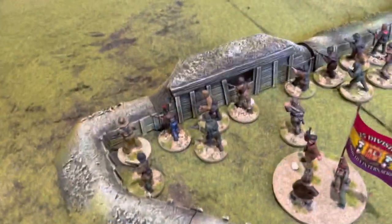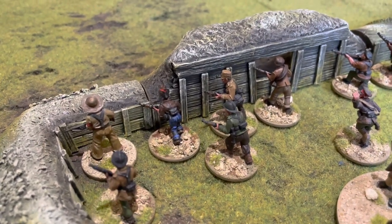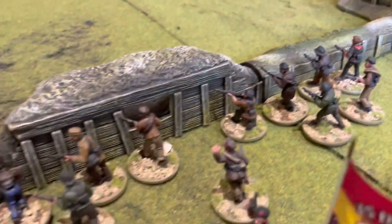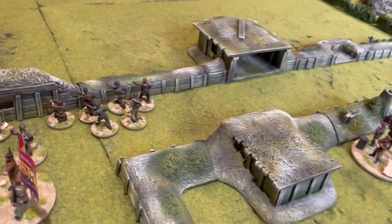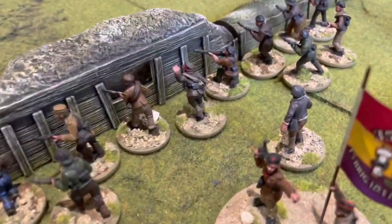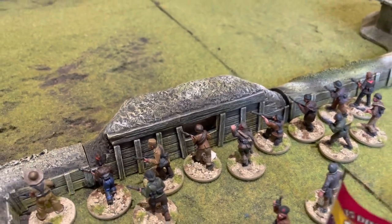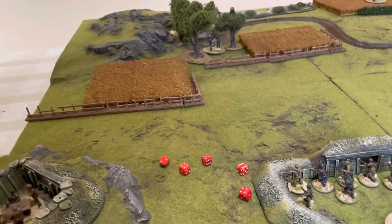So a relatively modest deployment by the Republicans — two small sections. One of six men where the guy on the end has an automatic rifle and the others are armed with normal rifles. Another section of six men accompanying their senior leader. The senior leader is the guy in the leather jacket with a star on his head, and the guy with his hand up is the junior leader for the two sections that have deployed.